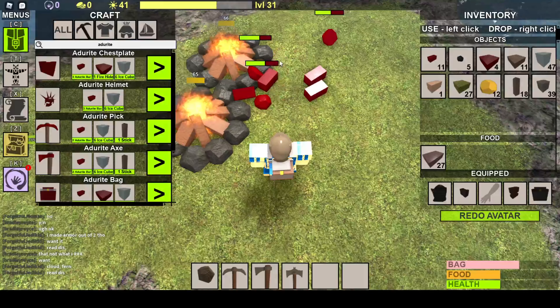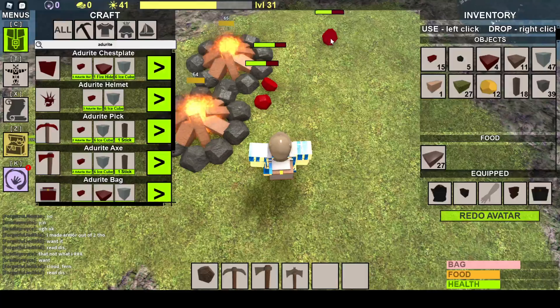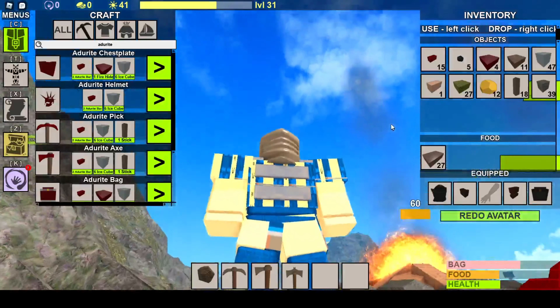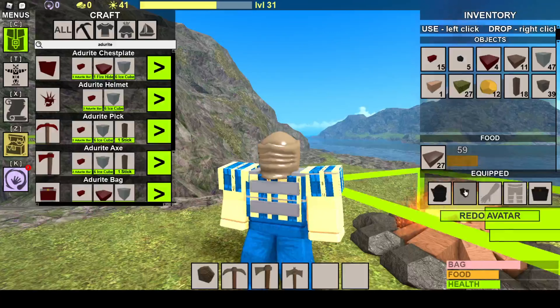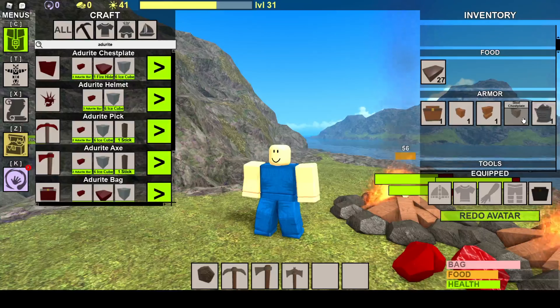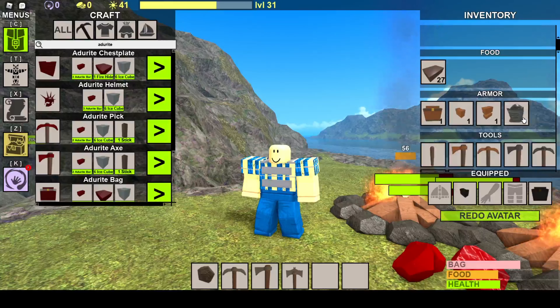Let me pick all this stuff up because I would hate for a single bar to despawn on me. I don't know what's up with this armor though — look at my armor, this is supposed to be steel and iron armor. If I take it off it's just like this, if I put it on — like what the heck, it's weird, I have no idea.